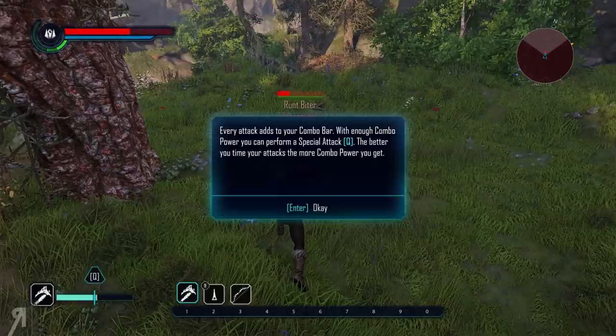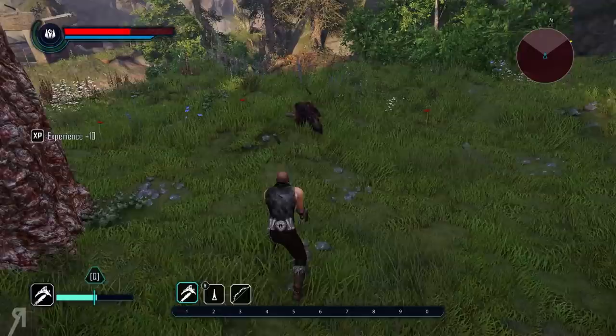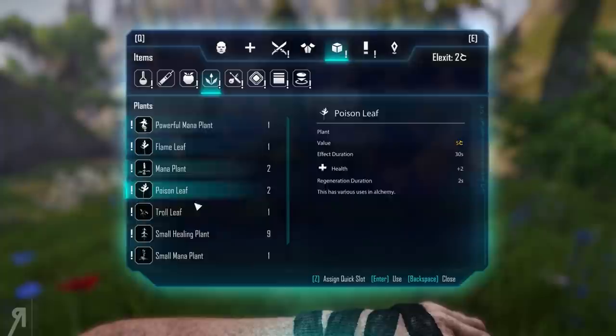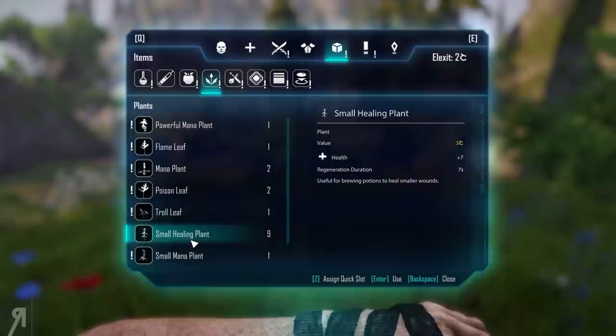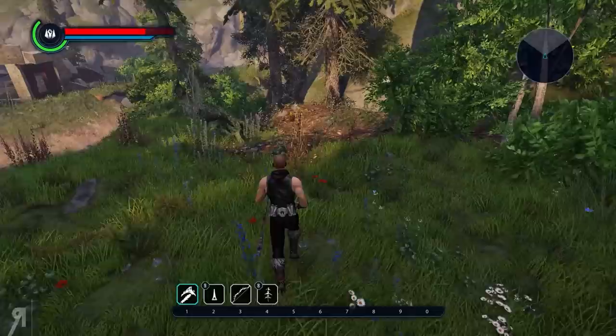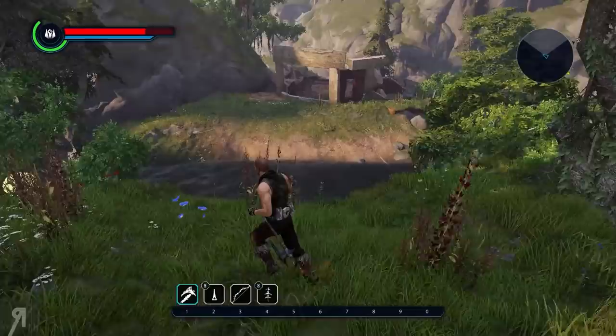You can actually perform a special attack with Q, and the better you time your attacks the more combo power you get. I'm not very good at this combat system just yet — I haven't had that much experience with it, so do forgive me. Let's try and do a special move. Boom — oh yeah, that was nice! The small healing plants give me plus seven health and a regeneration effect. If I assign this to number four, that might come in handy.